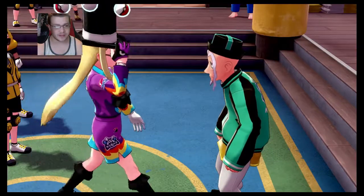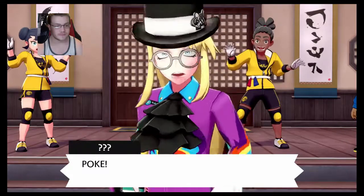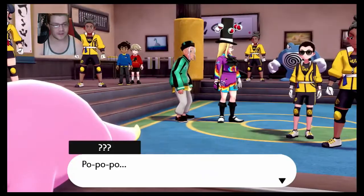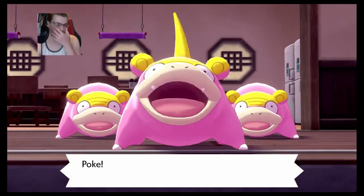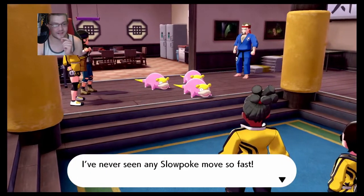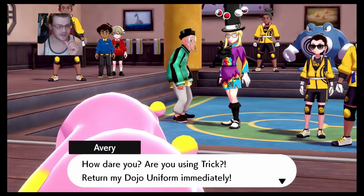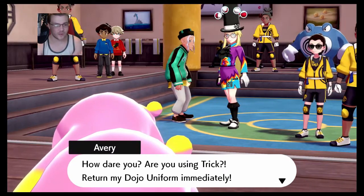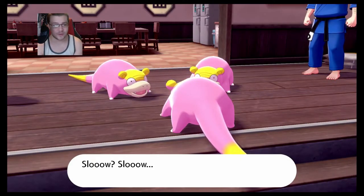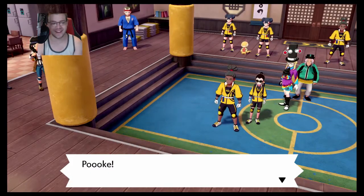Here's a uniform, little buddy — that's what he says. Hey, this is my little bear dude — Kubfu! Yeah, I like the little dude. Oh is it just the Slowpoke that did that? 'How dare you — using Trick! Return my Dojo uniform immediately!' Slowpoke's just like, dude I didn't take your uniform. What are you saying?